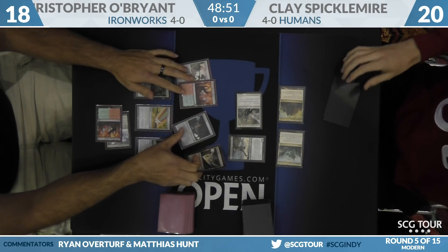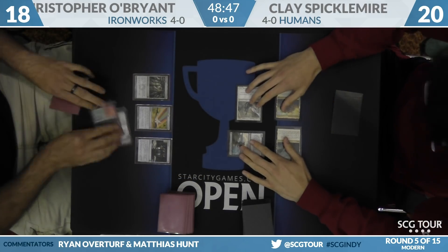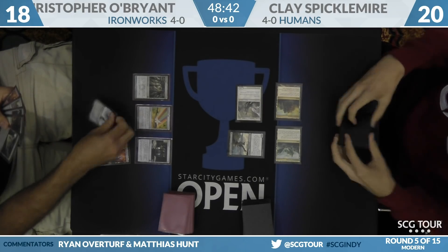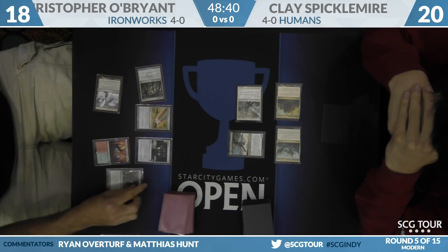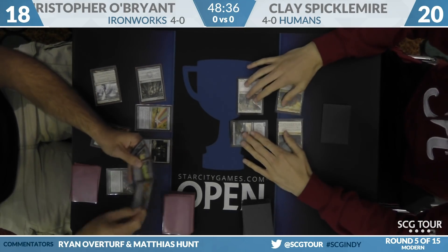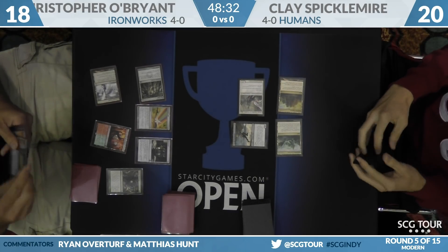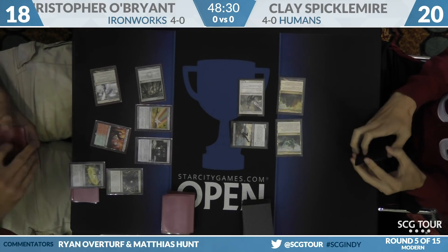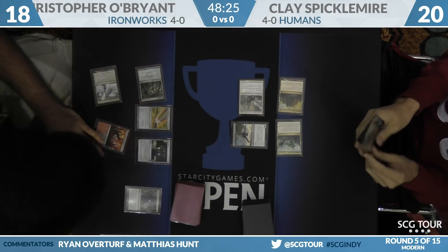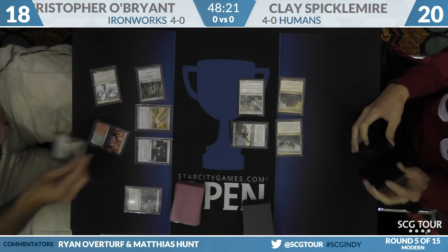Jeff Hoagland does have Alpine Moon on his sideboard — it has to be on the battlefield. We're back over to O'Brien, who would love to find some of these main-deck Engineered Explosives. There are three. Here's Ancient Stirrings, and there's two Engineered Explosives. Engineered Explosives interacts very favorably against Thalia — you can pay X as one, pay the Thalia tax with a second color of mana, giving you Explosives with two counters.